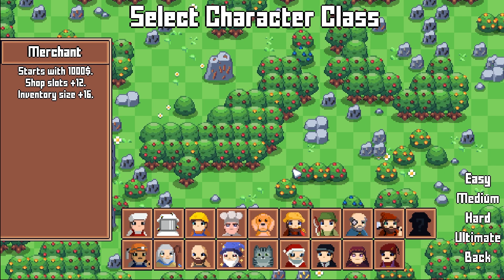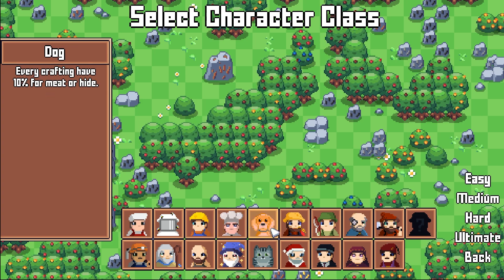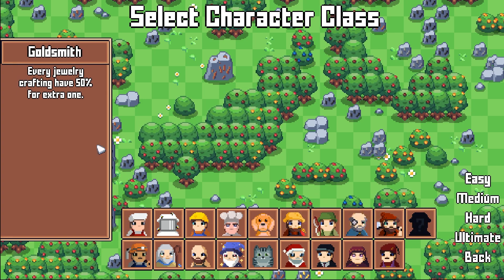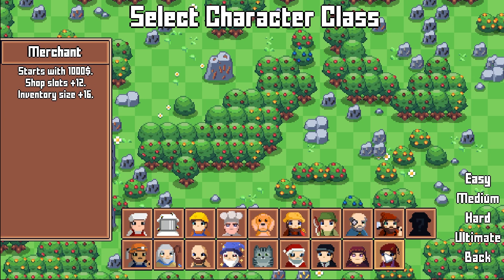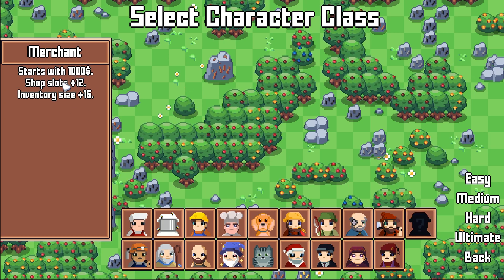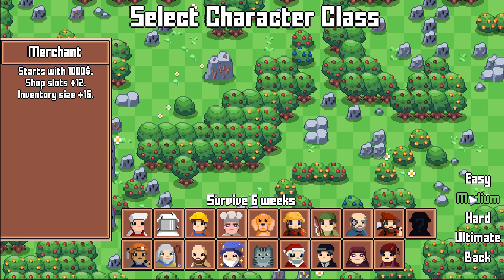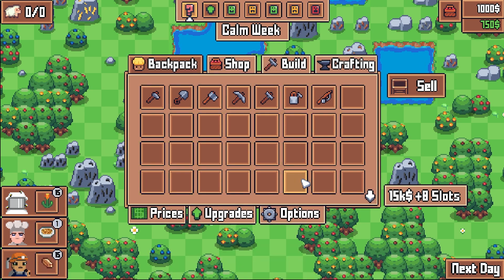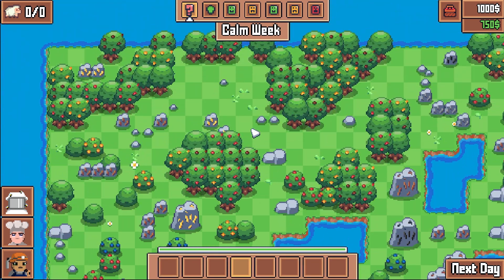I'll give you some tips and tricks as we go along to help you decide if you want to play the game yourself. You have multiple different classes to choose from - all sorts of variants, plus a random option, each with their own boost. I'm going to start with the merchant, who starts with a thousand and has some extra shop and inventory slots. You also choose how long you want to survive - I'm going with medium rather than the full six weeks.